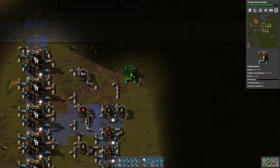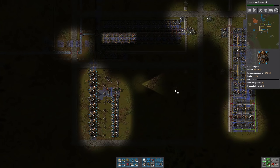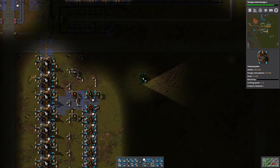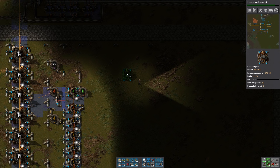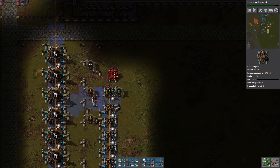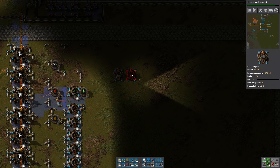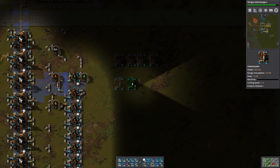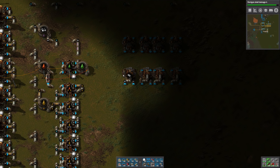For plastic, I'm going to make it here in this area. We'll also make batteries and sulfuric acid over here. For plastic, I think we need at least six assemblers to keep our science production going, but I'm going to round that up to eight so that we have the ability to make a lot of extra red circuits. You can never seem to have enough red circuits.